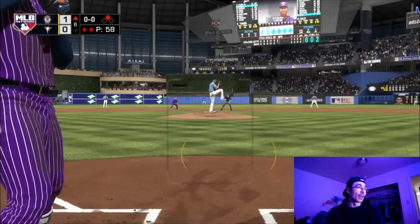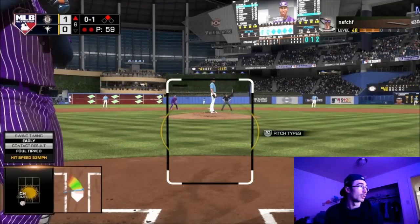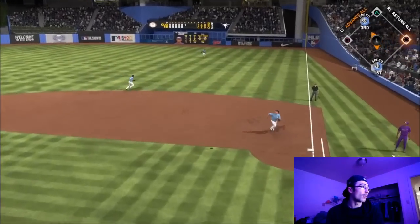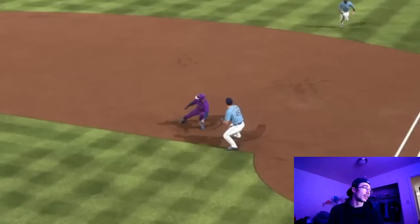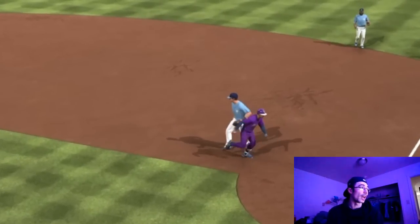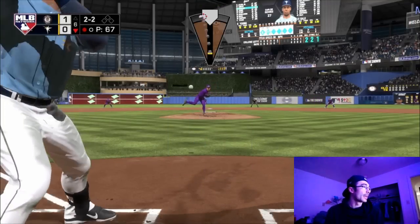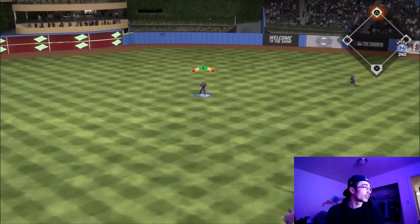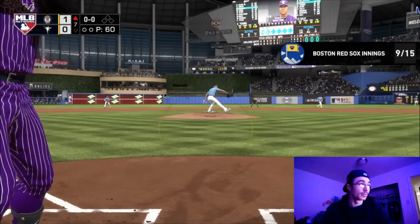The game was lagging at certain times — I think I need to get a PlayStation Pro soon. Francisco Lindor is up and I thought I got that one, but it was a jammed hit. The first baseman basically punched him in the face for the out as he rounded first, and Matt Chapman did not score with 69 speed there.